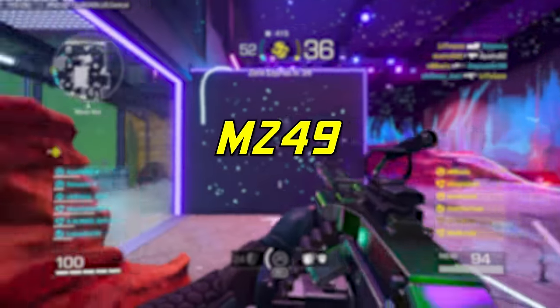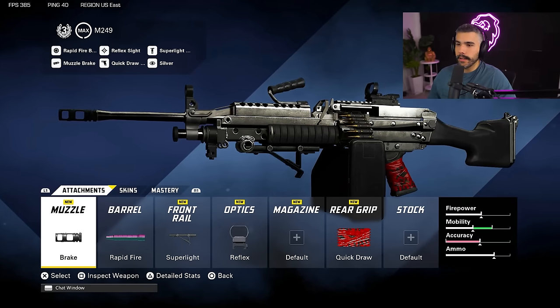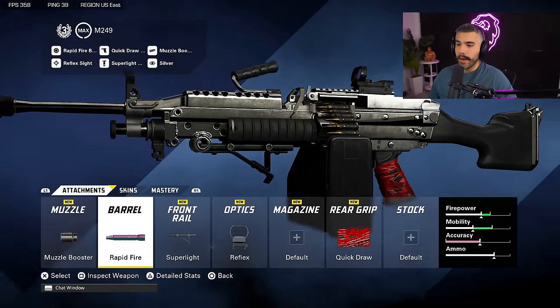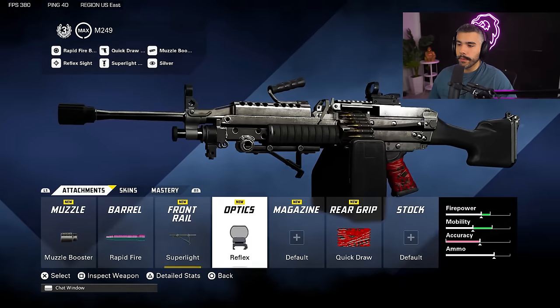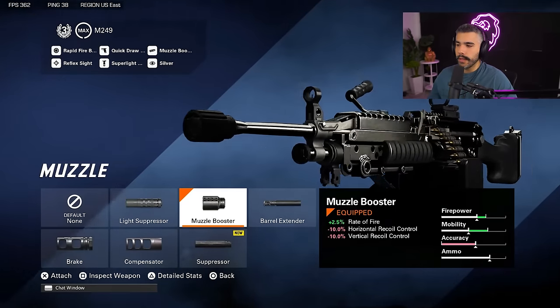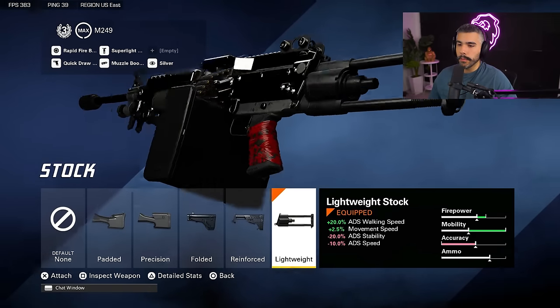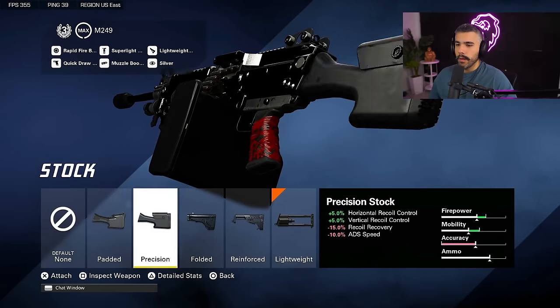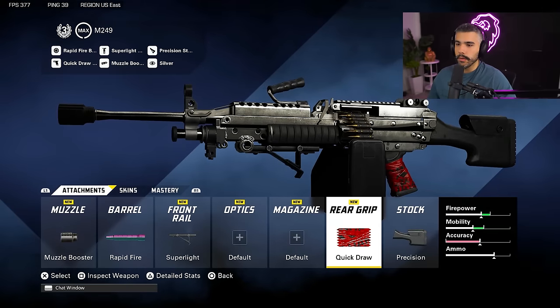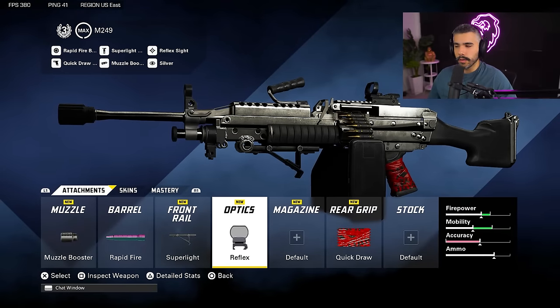We're going to be talking about the M249 — in my opinion an insane LMG and very dominant. This thing kills very fast and has like no recoil. We're going to be rocking the muzzle brake, the rapid fire barrel to help the time to kill, the super light grip, the reflex red dot, and the quick draw grip. You can take off the red dot if you're okay using the iron sight and add a stock for a little more strafe or a precision stock for recoil control. But normally the red dot just feels at home — it feels so much better.